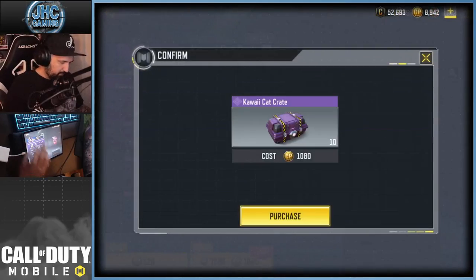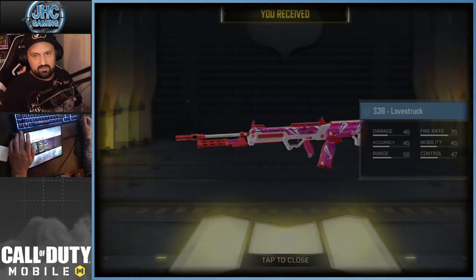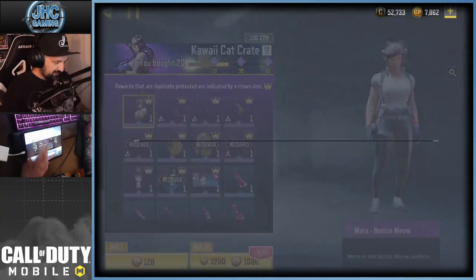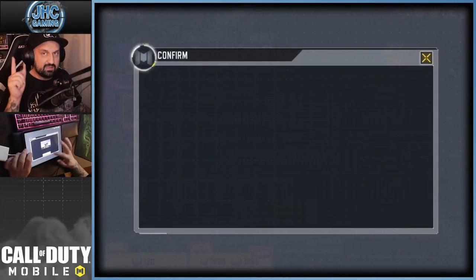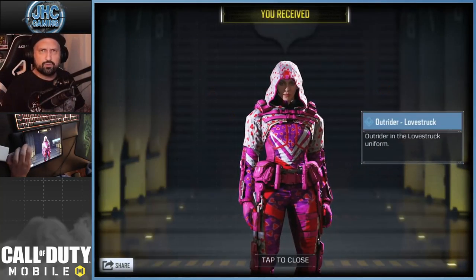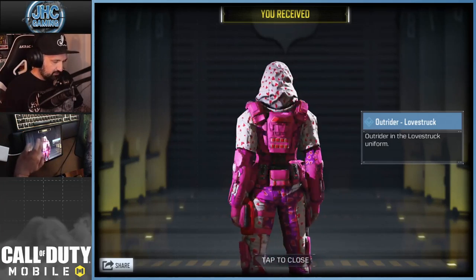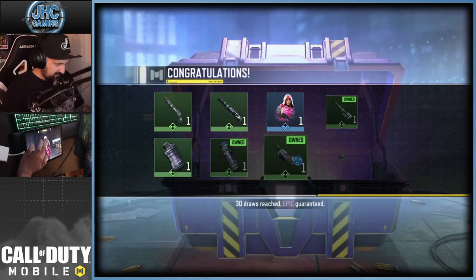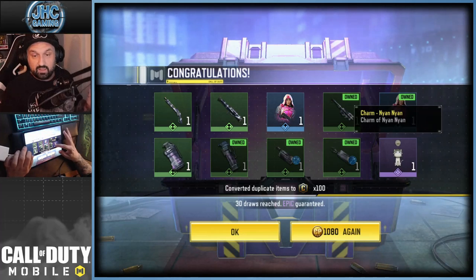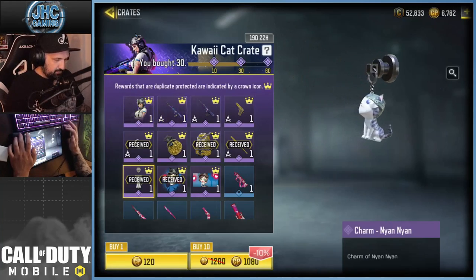Let's open 10 more crates — that's 20 total. We got the motorcycle and the S36 Love Struck. Going for 10 more — that's 30 — with one guaranteed epic and duplicate protection. We got an Outrider Love Struck soldier skin! One more for the collection, never a bad thing. And here's the guaranteed epic: the neon charm, pretty cool.